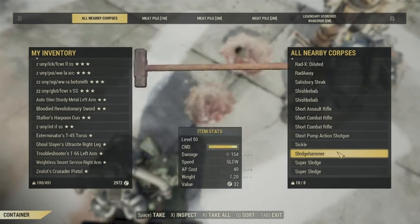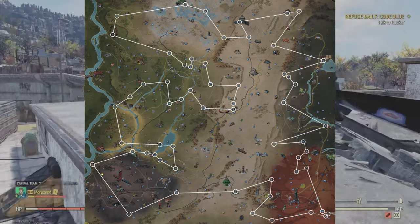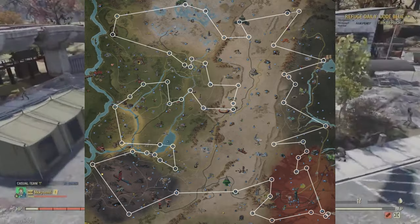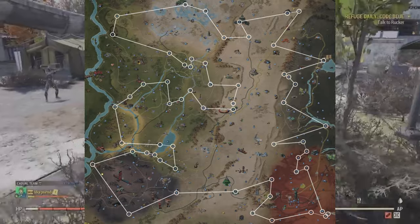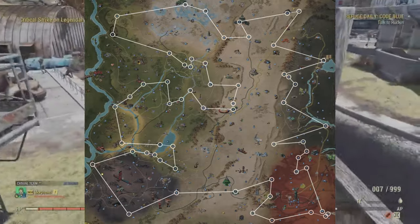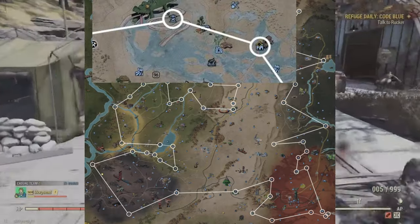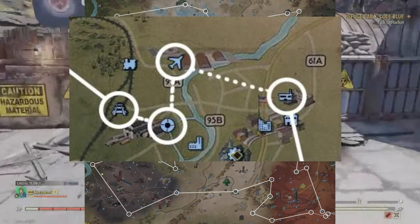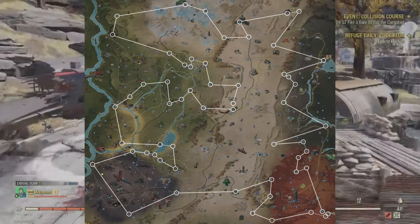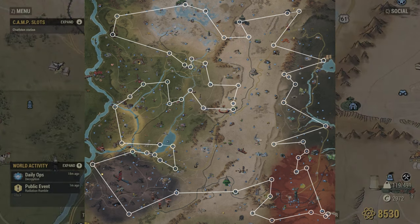Let's get into this map here. If you see on this map — I made this with Buddy digital content — this is kind of the full map around Appalachia with everywhere that has Scorched spawns. Some of these obviously are going to be a lot better than others. Some of the hotbeds, like Camden Park and Wavy Willards, are centralized spots. But if you want to go check out everywhere and figure out your own pattern, you can follow this map.